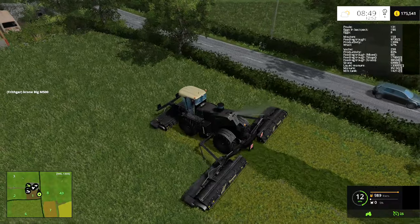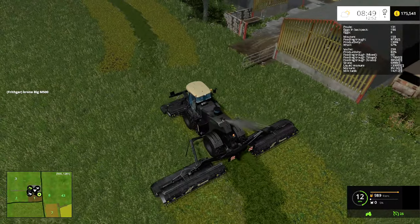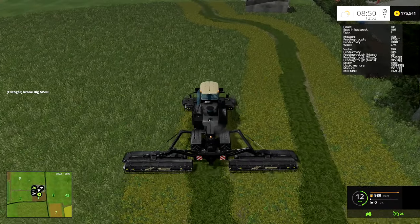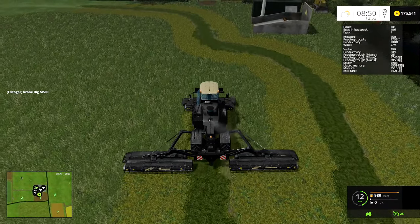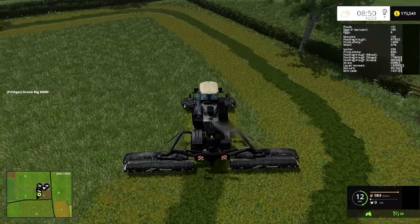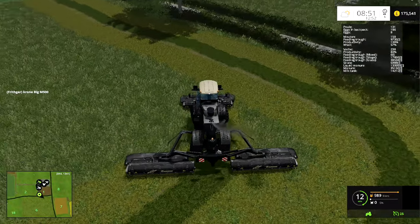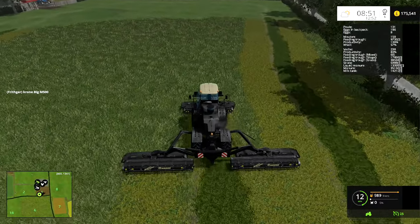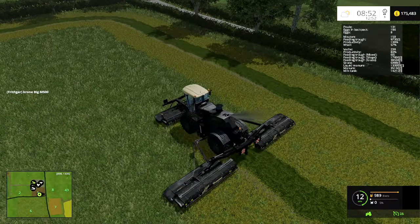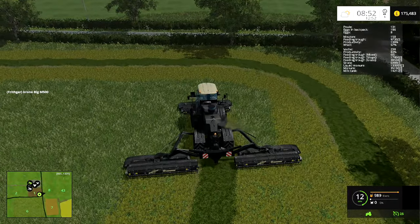I've seen video of machines like this working — there's also the Claas version, I can't remember what it's called, but there's the Claas Octopus which has something like a hedge trimmer thing with five trimmers on it, it looks impressive. If you want to see videos of real machines working, go and have a look at a channel called Tractor Spotter — they do absolutely brilliant, really professional quality videos using drone footage and close-up footage with full cooperation of operators, including in-cab stuff.